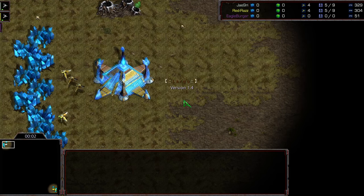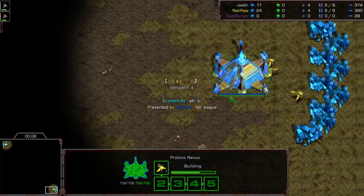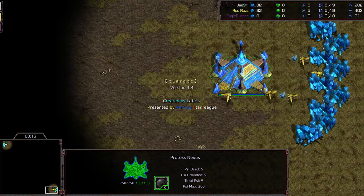Hey guys, welcome to another commentary done by Diggity. Upper left-hand corner, we have Jeyun starting as the white Protoss, which looks bluish because of the beta art. Bottom right-hand corner, we have Raz, who's going to be the yellow Protoss, who also again looks blue because of the beta art.